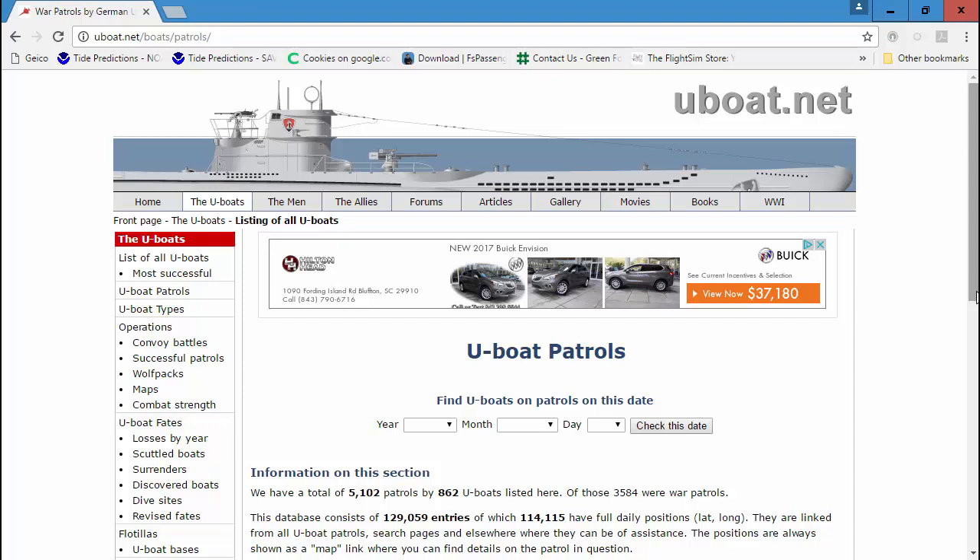I used to actually do a little consulting with Sonalysts — I'm sure you have heard of them. Sonalysts is a company that made games like 688 Fast Attack Sub and Dangerous Waters, and a number of naval games like that. I didn't get paid; I actually volunteered some unclassified information for them back in the late 90s. They made some very accurate simulations for naval combat in general, but I haven't found a sub-simulator better than Silent Hunter 5.